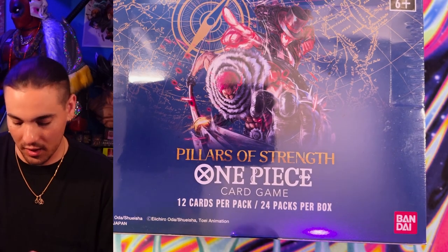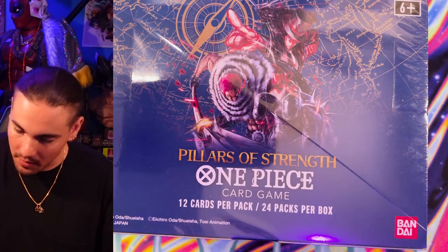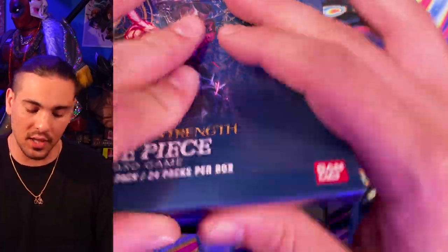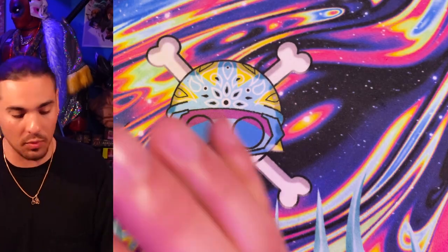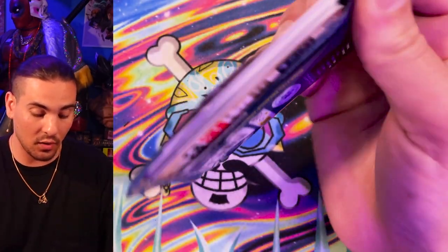We might be able to find God Usopp in here. I haven't found the manga art — I'm searching for it. I feel like if I actually put some summoning energy into it, maybe we might find it. There's only been one Alt-Art leader box from this case so far, so there's a pretty solid chance this is an Alt-Art leader. I do need one more Cracker — if I can get one more Cracker Alt-Art, then I can get my Katakuri deck profile. It's almost blinged out, bless em.